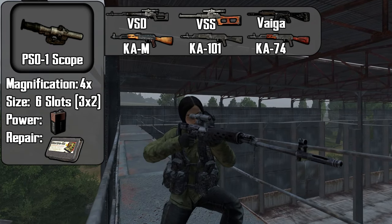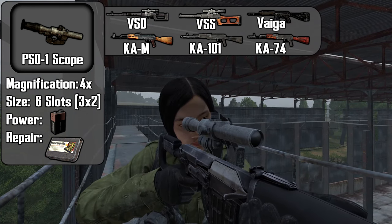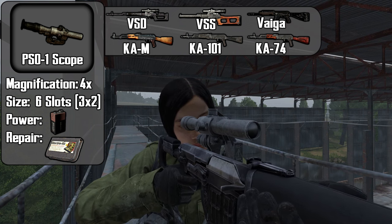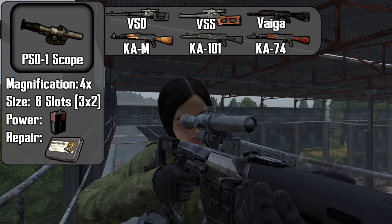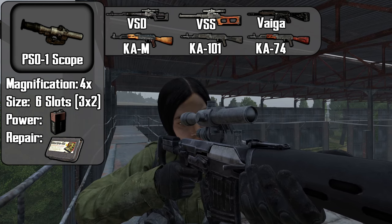The PS01 scope features a magnification of 4x, making it another good choice for long range engagements. This scope takes up 6 slots of inventory space. Although it can be used without a battery, if a battery is equipped it will allow you to illuminate the scope. You can also repair the scope with an electronic repair kit.